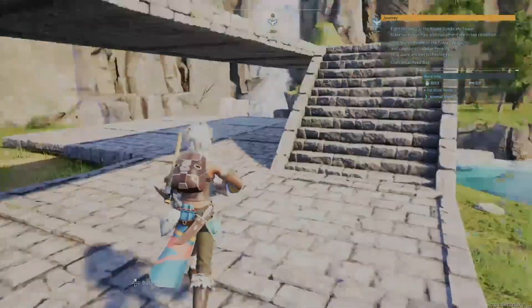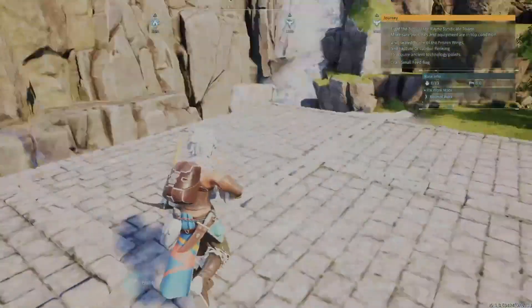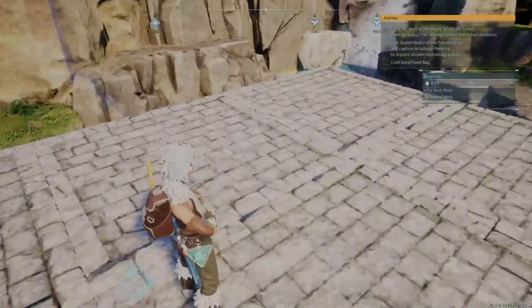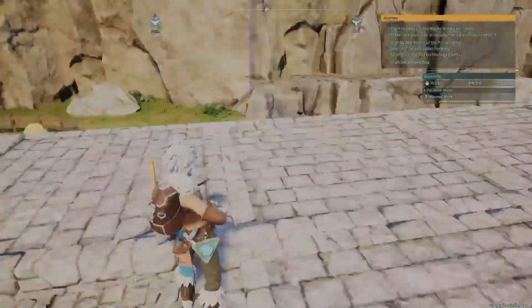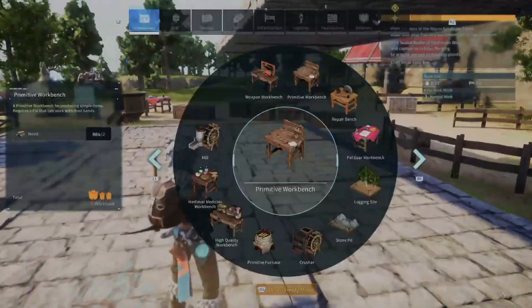I ended up getting rid of the second floor completely. I still needed a place for them to sleep and was thinking I could put beds up there, but if they're not even using the stairs for that, what makes you think they're going to use the stairs for the beds? So I just took out the second floor completely.